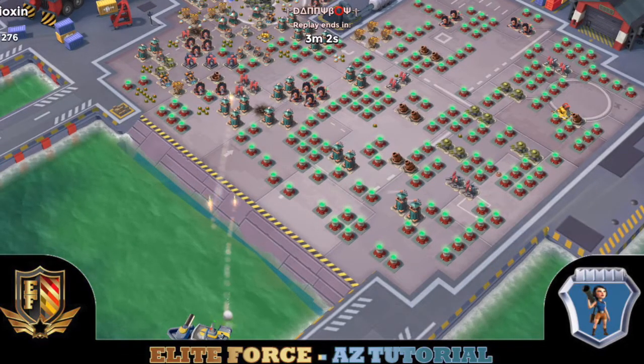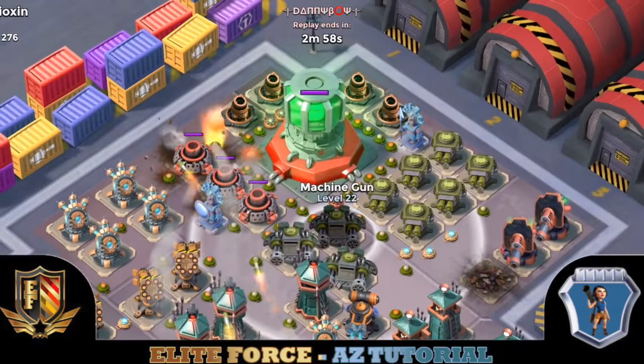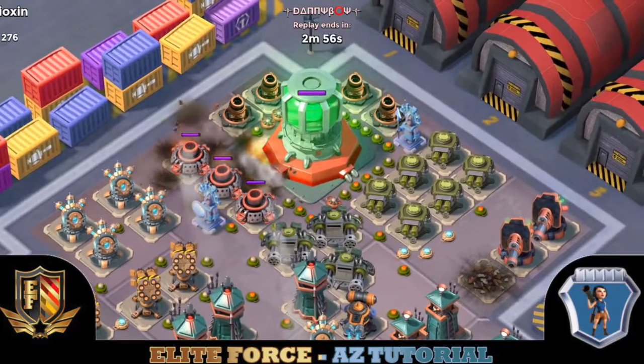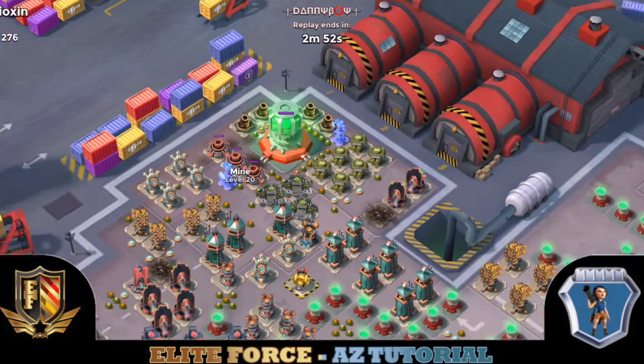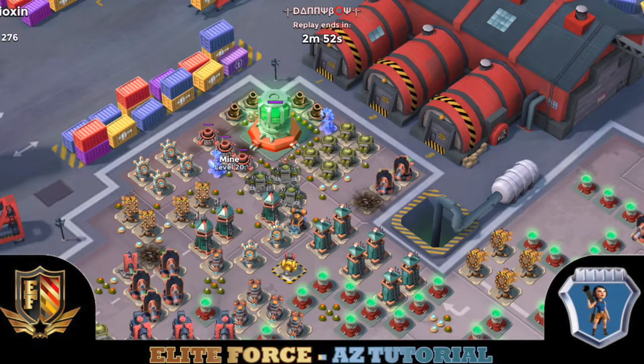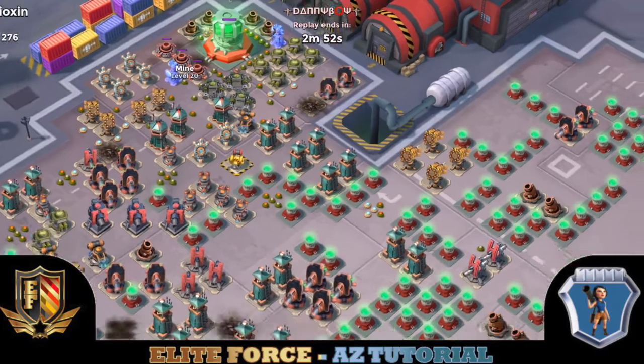So let's get it going. First off, this barrage is very important. It's important to make sure the mines right below the core are gone, the mine to the left of this building health statue, and then the first mine in this line up here need to be gone. If this is a level 22 mine and your troops have no troop health...